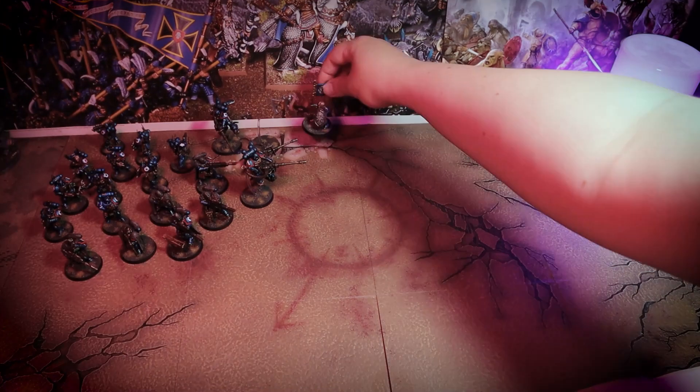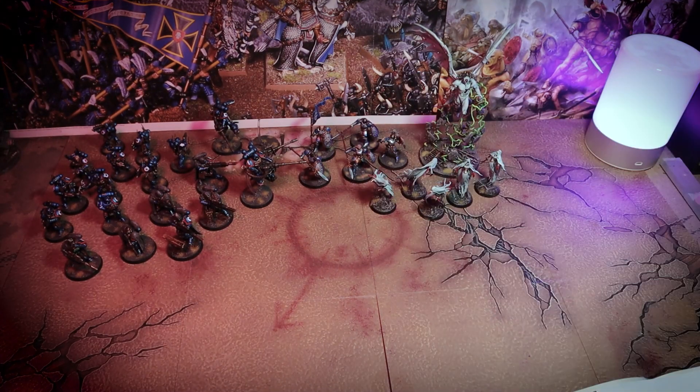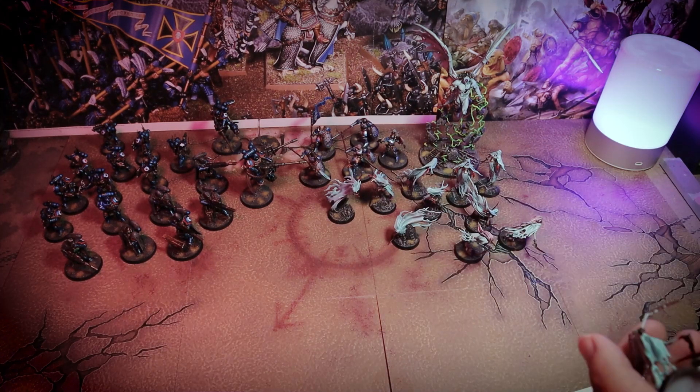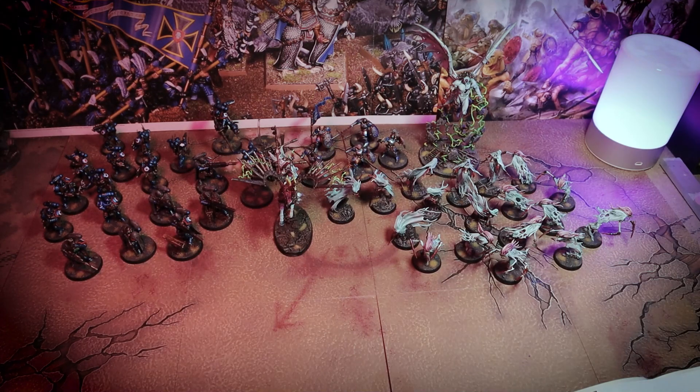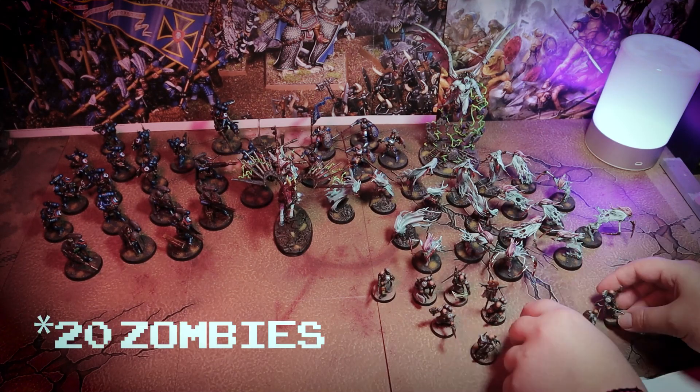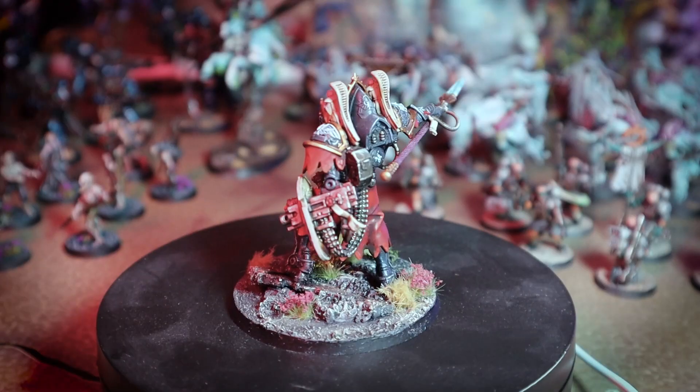Starting off with some good news — my score is in the negative. My painted pile includes: 10 Infiltrators, 3 Suppressors, 6 Eliminators, 5 Vindictors, a Void Dragon, 8 Banshees, 10 Haridans, Räichnord the Grimhaler, 10 Krieg Guardsmen, Morgan Ball, 70 Zombies, and a Krulgast Cruciator. This gave me a total of minus 76 for painting.